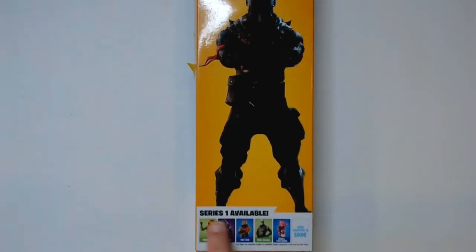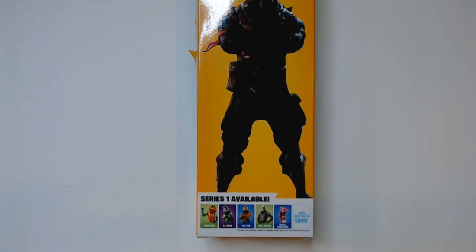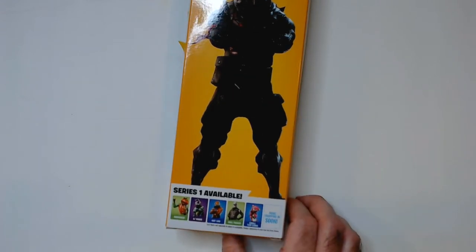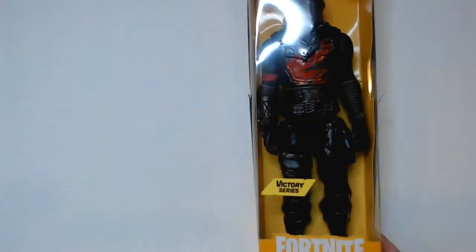Alright, so this is the Fortnite Victory Series — I'm not sure, but I think it's one of the first series of game characters to be made. Series one right there. You have Tomato Head, DJ Yonder, Rust Lord, Skull Trooper, Cuddle Team Leader, and Black Knight here. Probably Rust Lord and this guy are the coolest out of that group, I think.